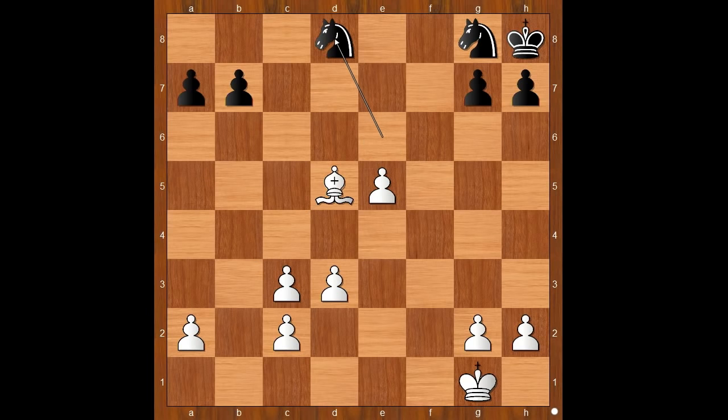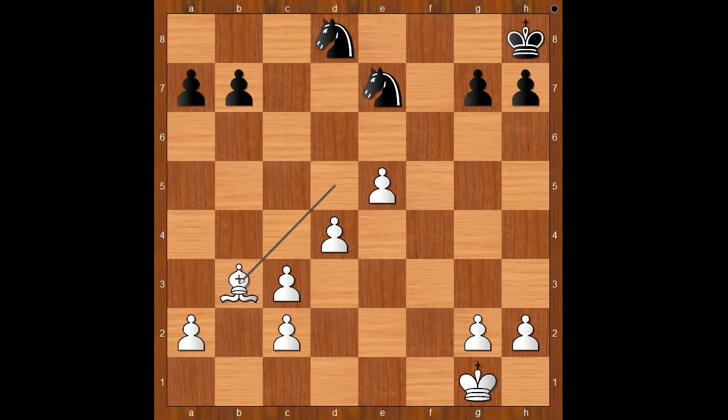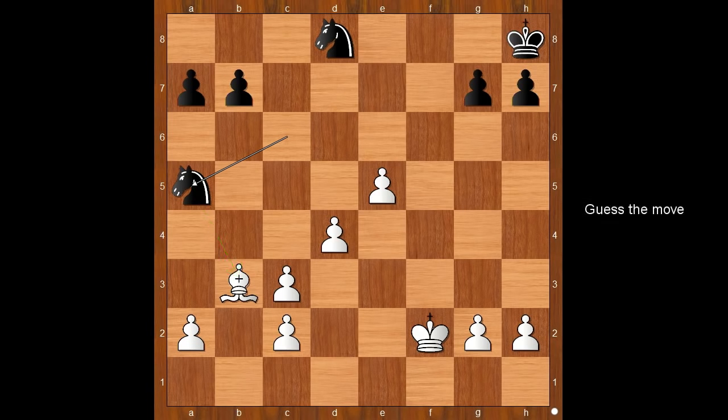We know that the value of pawns increases in the endgame. The knight is under attack - knight to d8, d4, very strong center. Knight to e7, attacking the bishop, bishop to b3, knight from e to c6. King to f2 - naturally in the endgame Schlechter wants to centralize his king. Knight to a5, threatening knight takes bishop. How would you continue? Schlechter played e6, black to move, knight from a to c6. If knight takes on b3, Schlechter had this in mind: e7 and the pawn promotes.